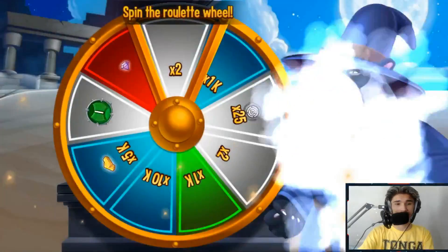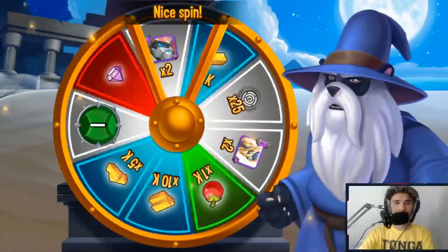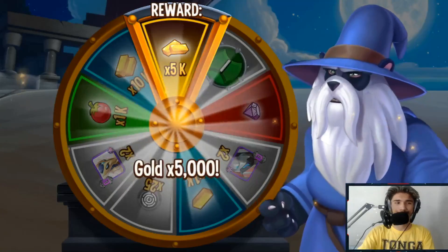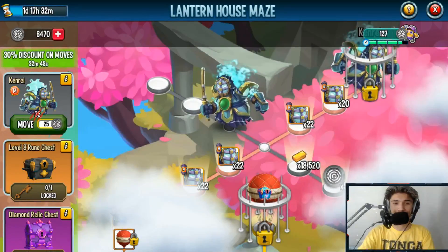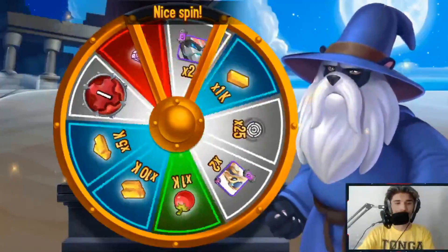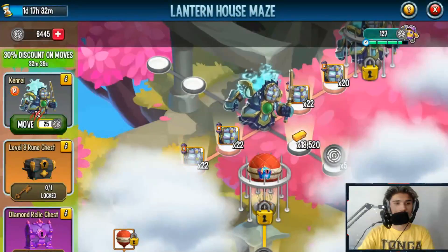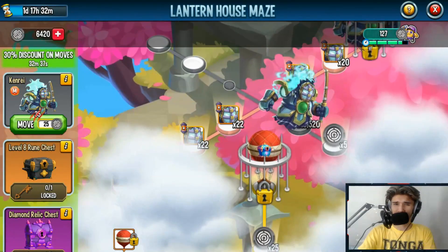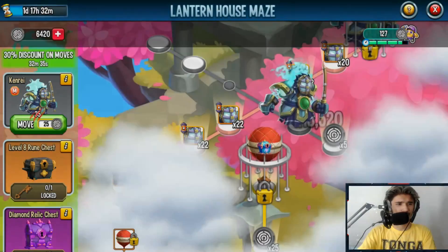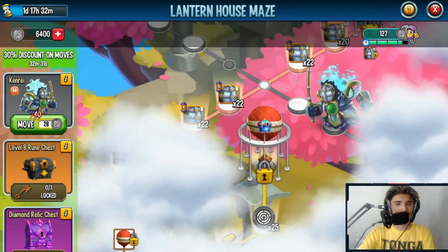Right now I have 6,400 coins which is not enough. I'm pretty sure I'll get pretty close but won't be able to get the monster just yet, but it's okay — there's still a day and 17 hours remaining. So I can continue gaining more coins and get myself this mythic monster. What I heard was that they actually increased the maze coins amount to get this monster, which kind of sucks.